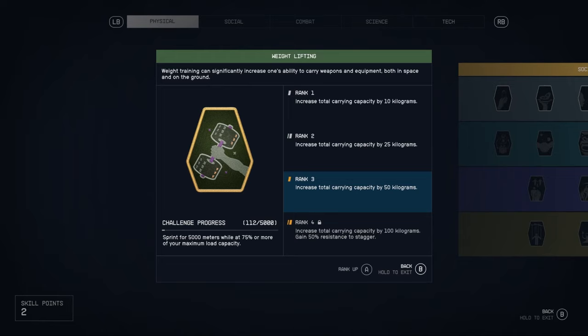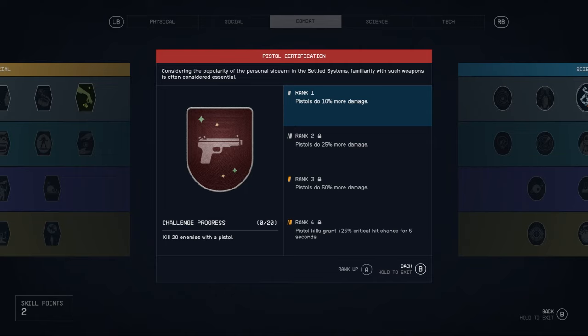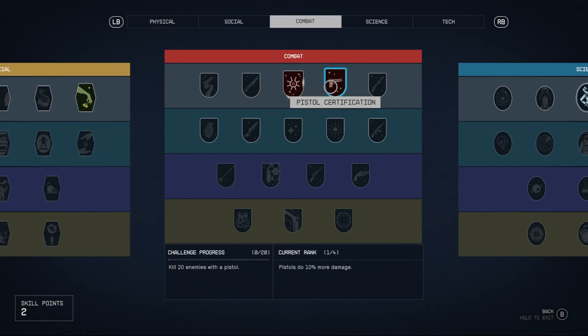To unlock the next level of a skill, you need to complete a challenge. For example, rank three weightlifting requires you to sprint for 5,000 meters while at 75% or more of your maximum load capacity. For the pistol skill, to get the second rank, you need to kill 20 enemies with a pistol — that's how you rank up your skills.